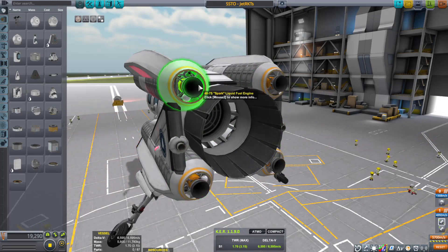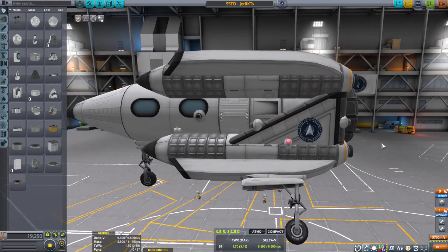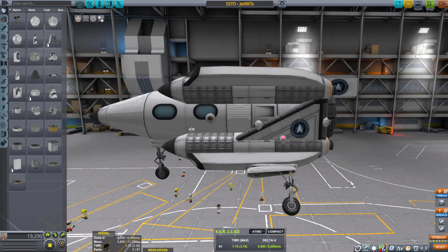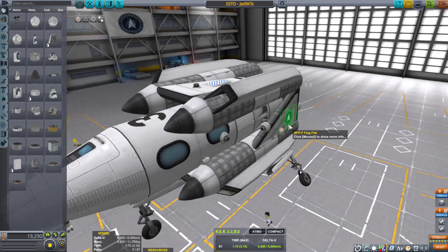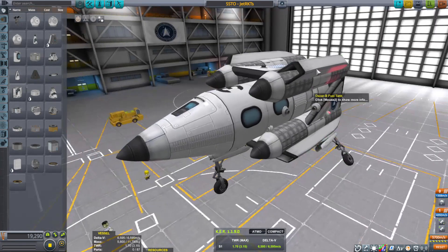I could probably go with less, but in this case it's just easier to slap four on. Because we're going a little bit slower and not as high when the jet gives out, I'll opt for a little bit more liquid fuel and oxidizer for the rocket engines. Being a type of shuttlecraft, I want to make sure I have enough delta-V while in orbit to do maneuvers — that way I have plenty of fuel to make mistakes, or as you might call it, 'fuck up fuel.'